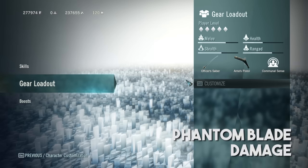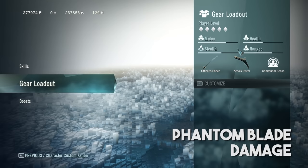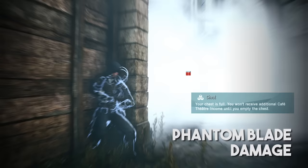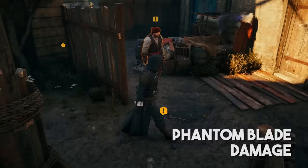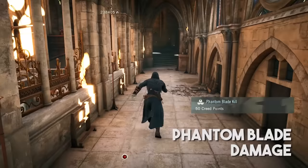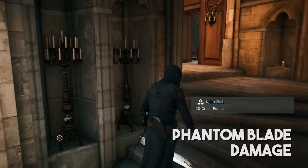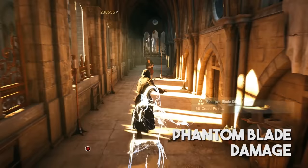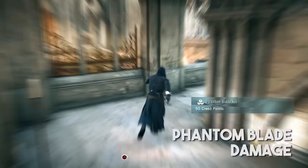Phantom blade damage is determined by your overall damage stat — special thanks to Sir Holmes for figuring this out. This means the better weapons you have equipped, the more damage your phantom blade will deal in a single body shot or quick shot. On a max damage Arno, the only two enemies you cannot quickshot in the entire game are level 5 spearmen and level 5 brutes. Any guard that is not a spearman or brute — just go ahead and quickshot everyone to keep up your flow. For those two guard types, it's safer to quickshot with berserk than rush them with your hidden blade.